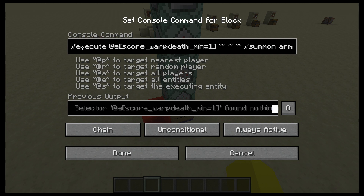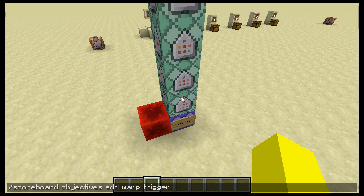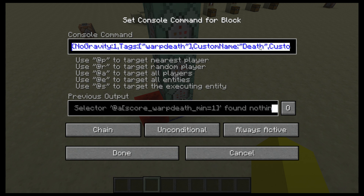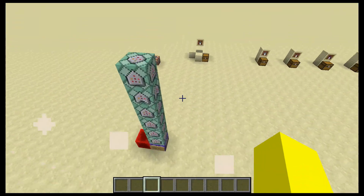Then you want to execute from everyone with a score of warp death — that is scoreboard objectives add warp death, it's a death count type. You want to summon an armor stand there with tag warp death, no gravity, and a custom name. No gravity just in case you're in water or something.